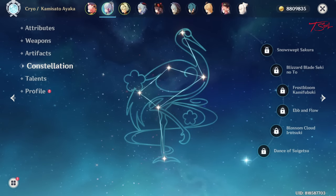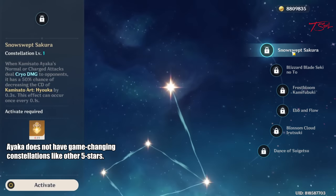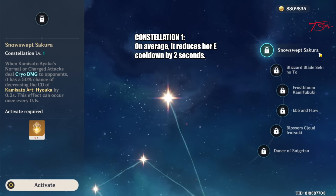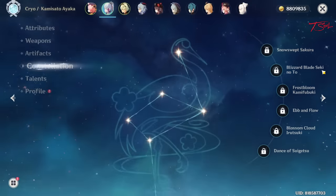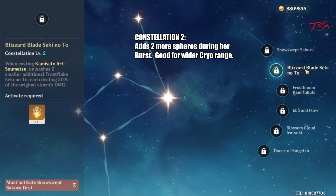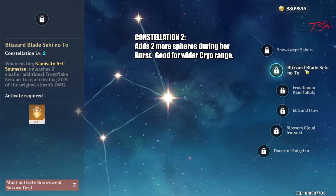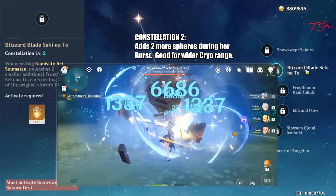Unlike most other 5-star characters, Ayaka's constellations do not vastly change her playstyle and do not make her overpowered. Most of her constellations are pretty lackluster and can easily be skipped. Her constellation 1 lets her normal and charge attacks reduce the cooldown of her 10 second elemental skill, which has nice synergy with her ascension 2 passive — on average this constellation will make her cooldown be 2 seconds shorter. Her constellation 2 creates two more blizzard spheres that do 20% as much damage as the main sphere. The main benefit is a much larger AoE with her burst, letting her freeze a lot more enemies. If you use her burst point blank on a large enemy, you can actually hit them with all 3 spheres. Take a look at how it works on the mechanical array boss and the ruin guard.